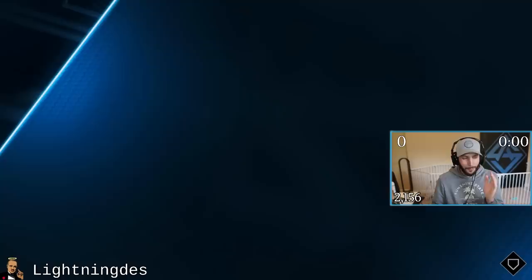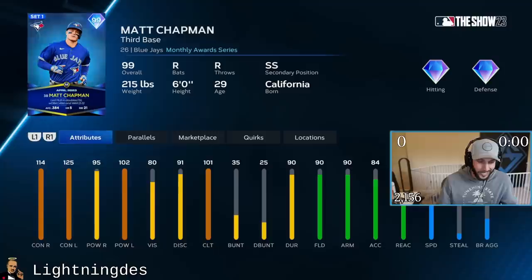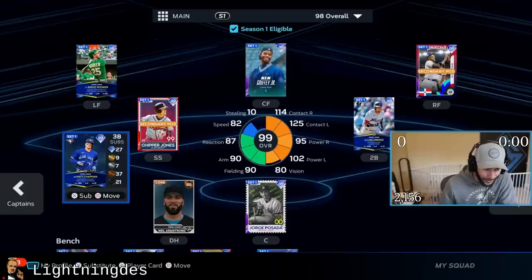We finally finished the Player of the Month grind for Machado — it took us about four hours. We got the 99 overall: 114 contact, 125 contact, 95 power versus righties, 102 versus lefties, 101 clutch — the clutch is a little low but the hitting stats are really good. He has 90 fielding, 90 arm, 87 reaction. I love the animated card art — that is sick. The most surprising thing is he has 82 speed; every Machado card is like 50 speed.